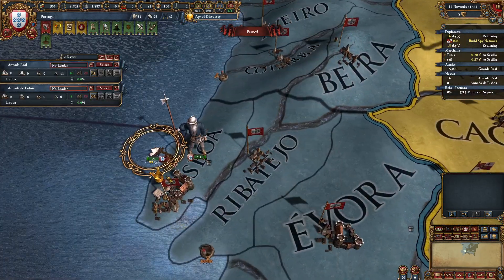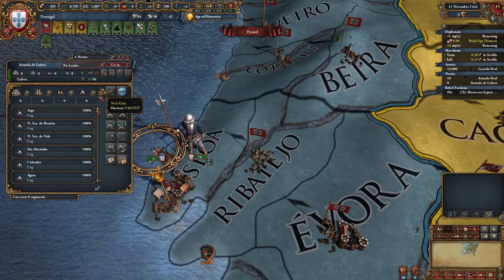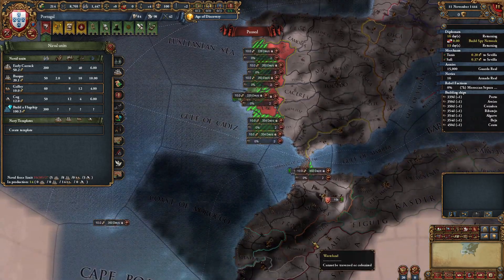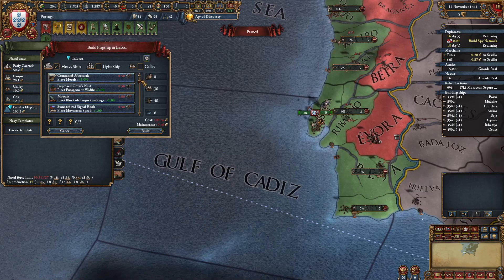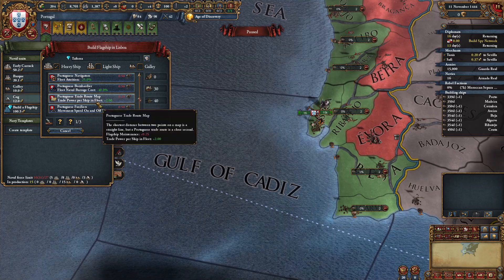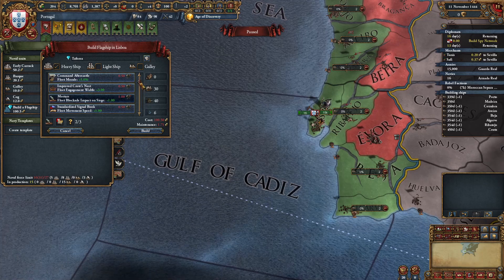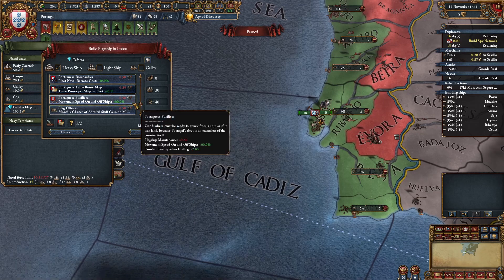Get an alliance with the Pope and a royal marriage with England. Regarding the fleet: delete eight of your eleven starting transports, build 15 galleys, and a flagship with the siege impact — so fleet blockade impact on siege — and the trade power modifier per ship and fleet Portuguese trade route map. For the last slot you can go with whatever you want; I'm going with movement speed on and off ships.